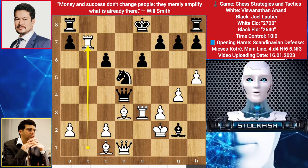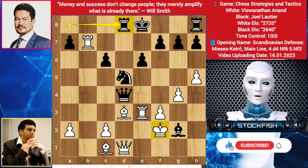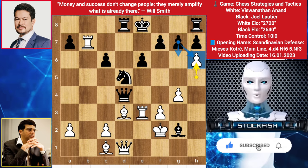So Anand plays rook takes b7. His strategy is to play h6 — no matter if you take it or push it, the bishop will come to g6. Joel played rook to d8, we have h6, no matter if you take or push it, he takes the pawn.